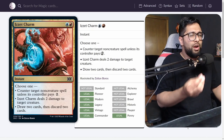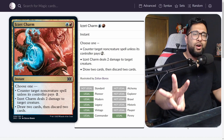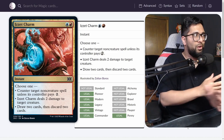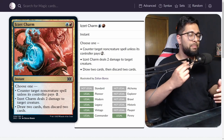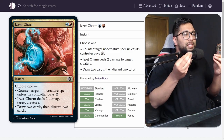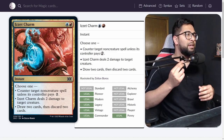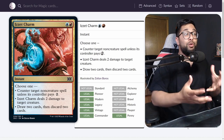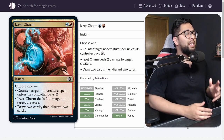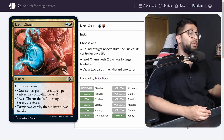That brings us to number 3: Izzet Charm. Both Jeskai Elder and Izzet Charm really have to go together to understand the bigger picture. The Izzet archetype is about to see the biggest boost it's ever seen. Aggro in Pauper is going to be insane, and I think tempo-based aggro is where we want to focus.